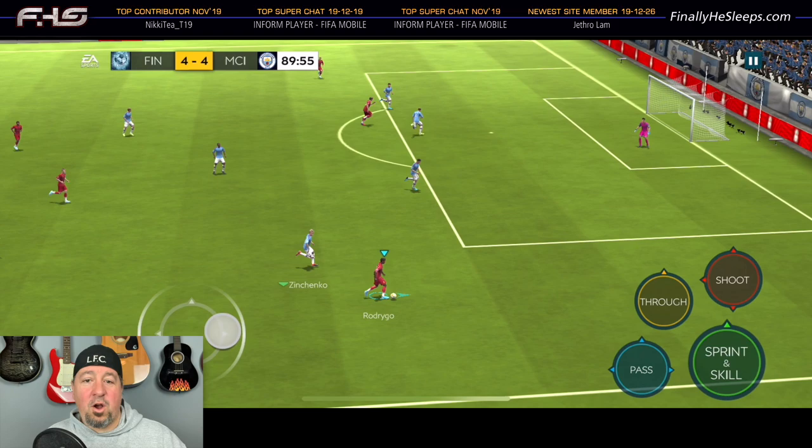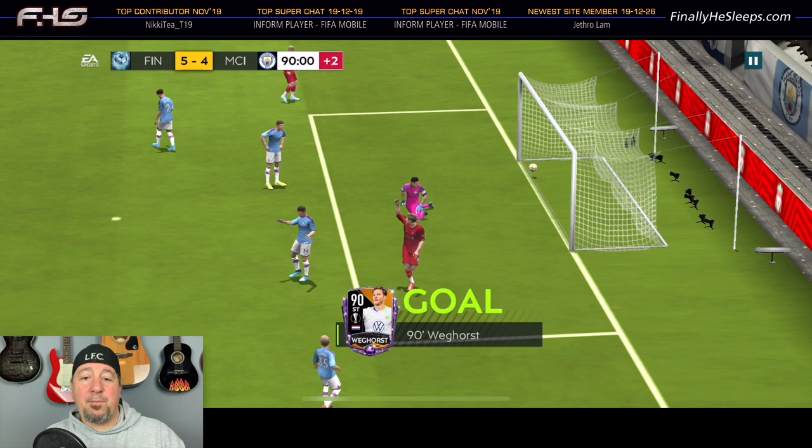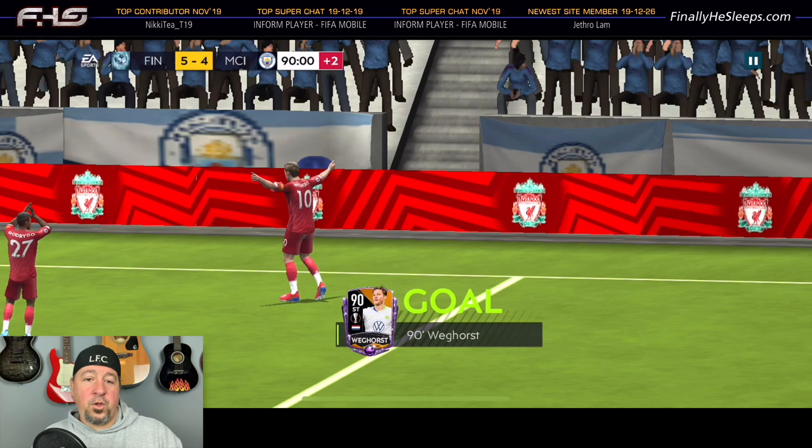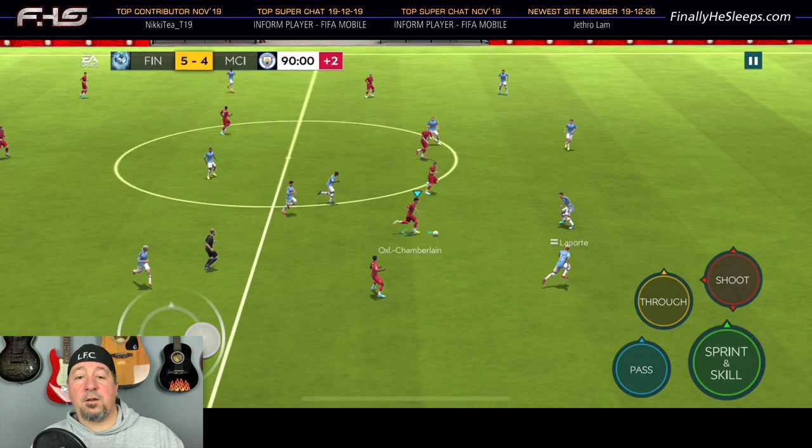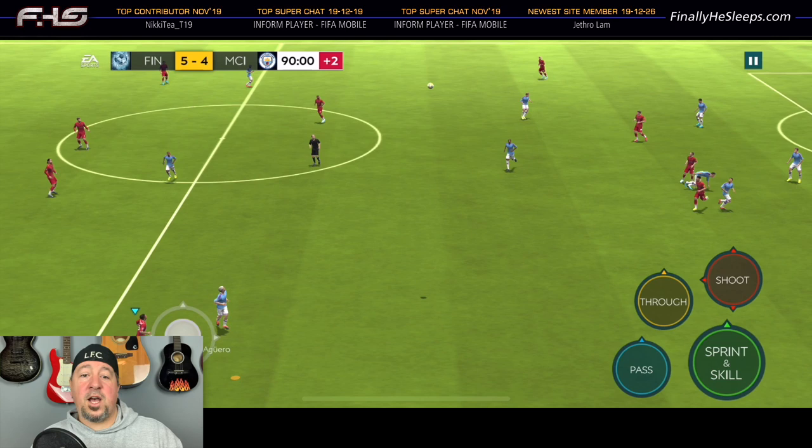Rodrigo to the flag, play in that cross, and look for Weghorst for the game-winning goal. Remember, this is a match with no tiebreakers - you have to win five to four in real time in order to secure the win and grab that Raheem Sterling right wing card and complete the World Traveler task on your way to Zidane, if you're into prime icons.